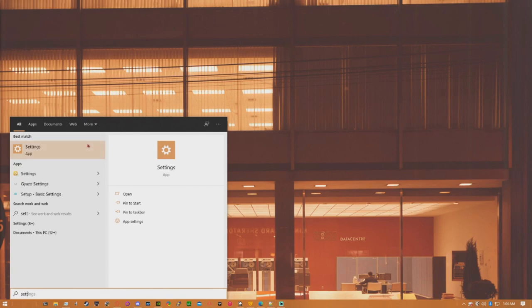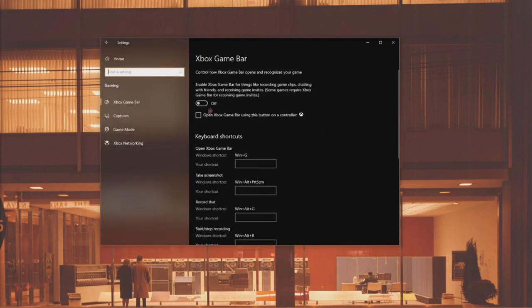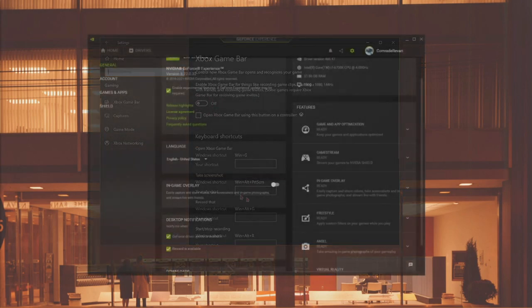Turn off all overlays, including the Xbox Game Bar. Search Game Bar in the Start menu and turn off anything relating to it. Turn off Game DVR in Windows 10 Gaming Settings as well, and if you have GeForce Experience, turn off the overlay.